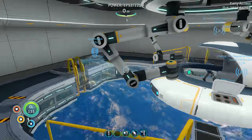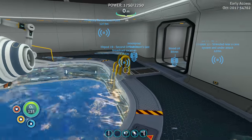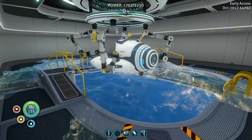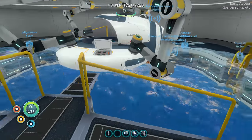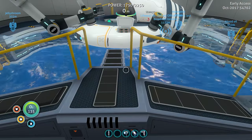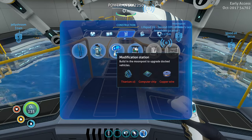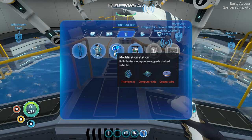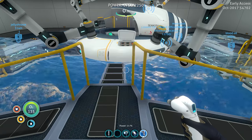Looks like there's water in here though. I don't know if that's normal. There's some kind of module thing we can add — let's see what that's called. We need to build it in the moon pool. We need copper wire, a computer chip, and titanium. Let's go grab that.